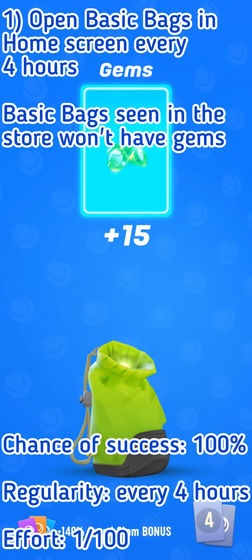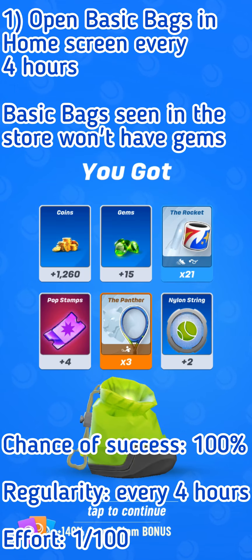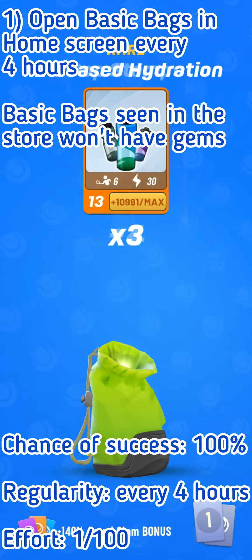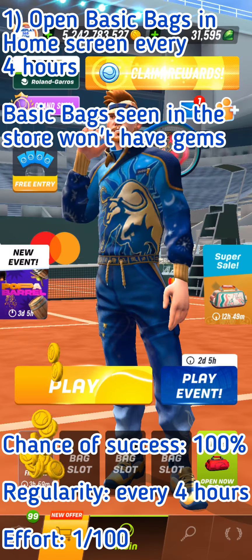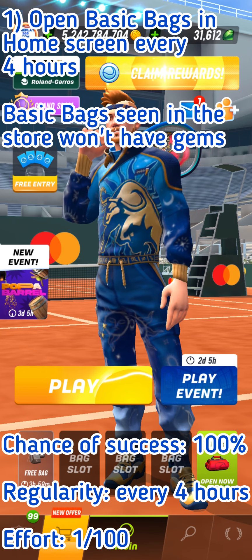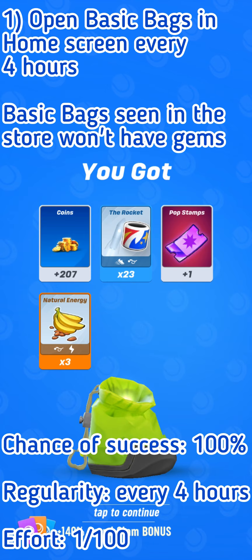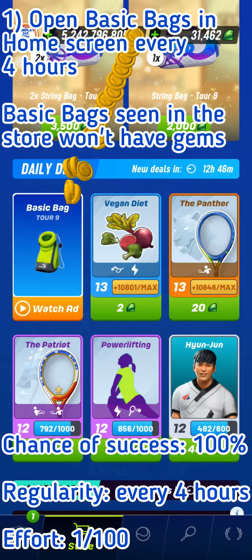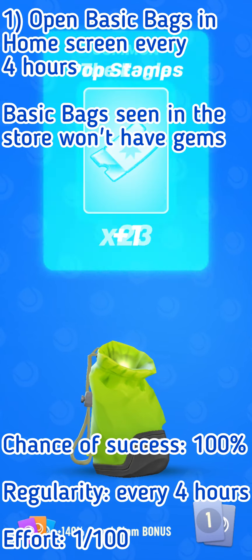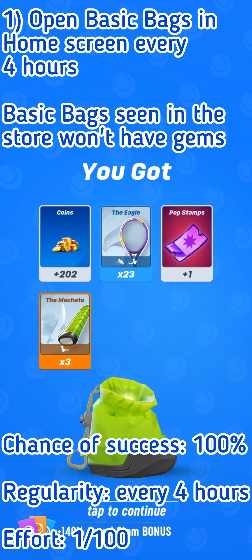The first way is the easiest one: collect gems by opening basic bags in the home screen of TC every 4 hours. You have to think about opening TC regularly to get those bags. It is the best way of getting free gems in the game with a 100% chance of success and great regularity. Note that you won't get gems if you open basic bags in the store, even after watching an advertisement. Effort required is minimal — you just need to open TC and tap on the basic bags icon on the home screen.